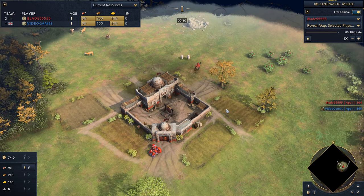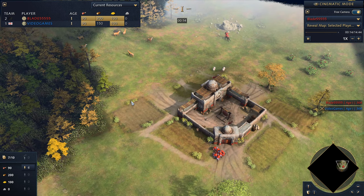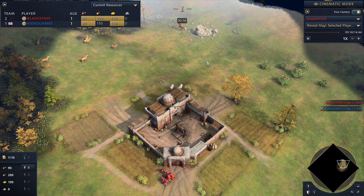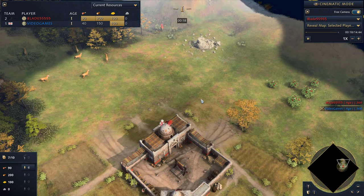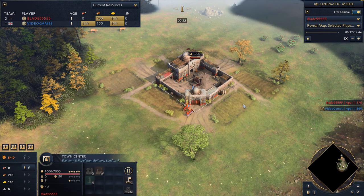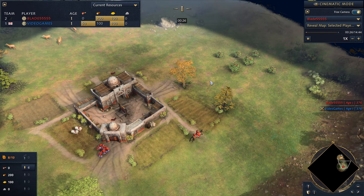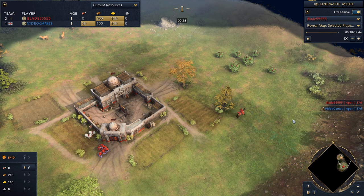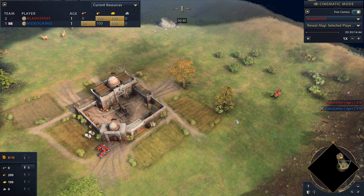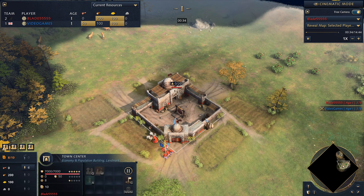This is going to be a very basic video on dealing with pressure and a couple of ways you can deal with it. One of the easiest ways to deal with the pressure is to go for a one town center delayed two TC, using light cav or horsemen and archers to defend. But in this one I'm showing a method with two town centers.